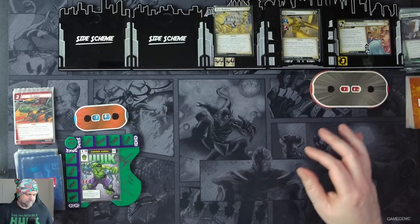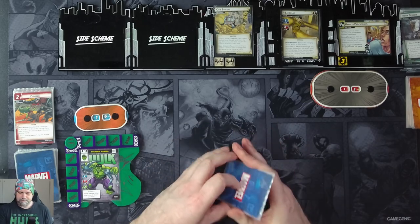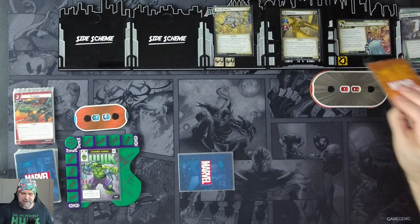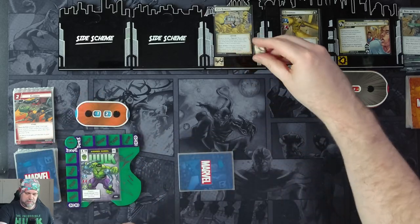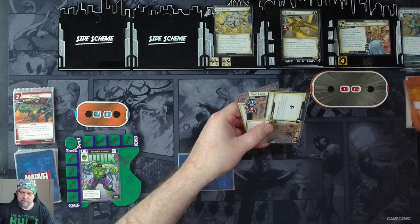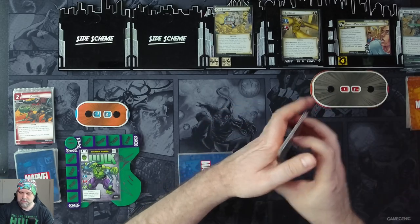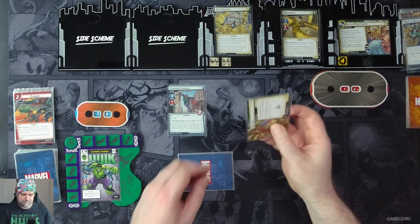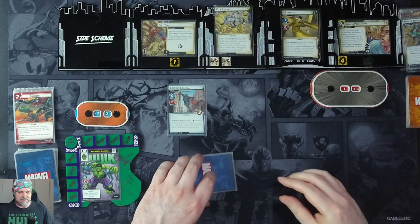We get four cards: Limitless Strength, dropkick, Thunderclap, and Into the Fray. We're going to get one threat on the main scheme. Sandman's going to attack us for three — we'll take it, so three plus one is four damage. We resolve the Surging Sand, going up to seven: one, two, three, four, five, six, seven. We get our encounter card — a criminal, which will surge — and a dirt trap with one threat. When defeated, resolve the Surging Sands ability.